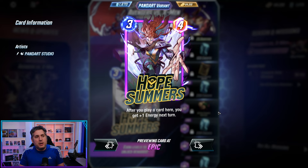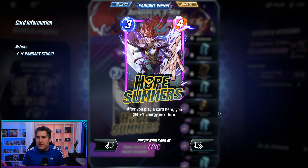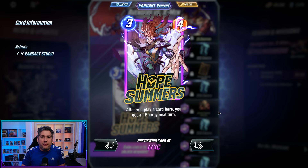Hope Summers is a 3-4 that gets one additional energy if you play a card into her. If you play multiple cards into her, she's going to get multiple points of energy for that next turn. So if you're able to zoo in and zoo out, you get the best of both worlds. Stuff like Nightcrawler, Kitty Pryde, Jeff, Vision — they all benefit from synergistic play with Hope Summers.